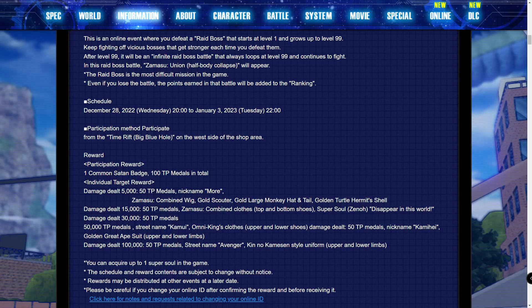Moving on, at 15k damage you're going to be getting another 50 TP medals along with Merged Zamasu's outfit — top, bottom, and shoes — so pretty much the whole outfit. You also get a super soul from Zeno: 'Disappear in this world.'